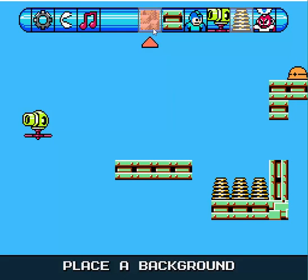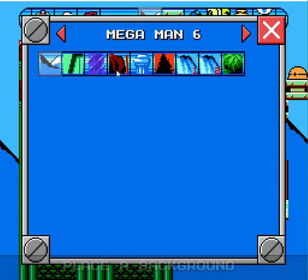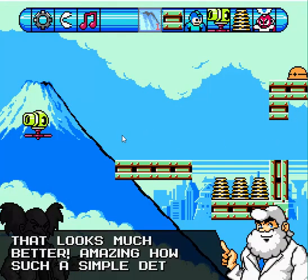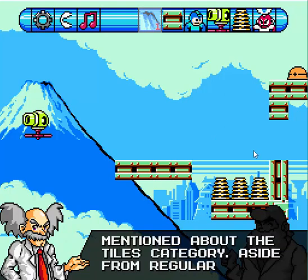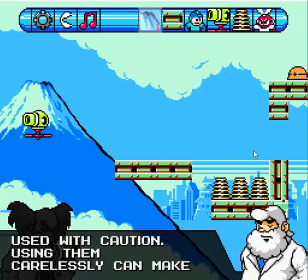Another interesting thing this game has over Mario Maker is the ability to mix and match backgrounds and block tile sets. In Mario Maker you have set quote-unquote themes — like Super Mario Bros. 1 ghost house — and you can't really mix and match, so you couldn't bring elements of Super Mario World into Super Mario Bros. 1 or mix ghost house themes with castle stuff. That kind of limited how much you could create. This game already lets you mix and match so much stuff that every level is going to feel pretty different.